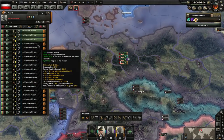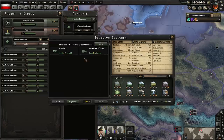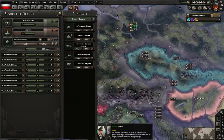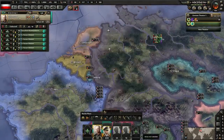We can pull off a few of you guys and make our tank division a little bit larger. Go for a 30 combat width, because 30 is just a random number, right?